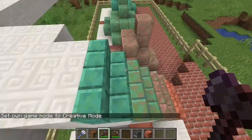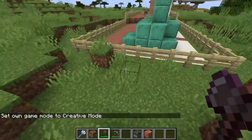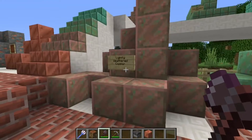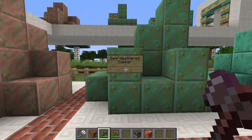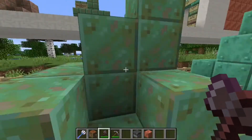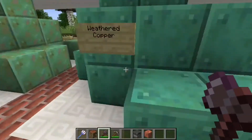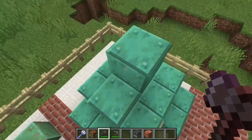So the next stuff - copper rusting. This copper rusting has four stages: normal copper, lightly weathered copper, semi-weathered copper - there are going to be many memes about that name - and the fully weathered, really really green copper.